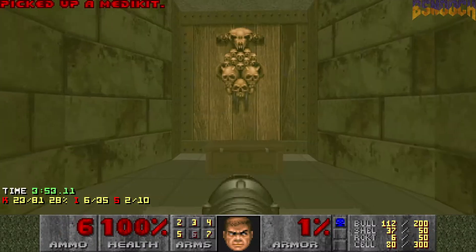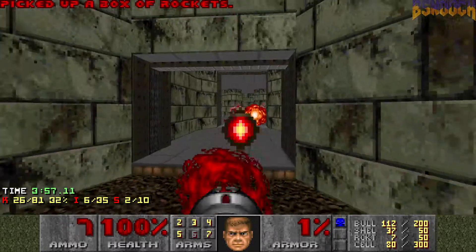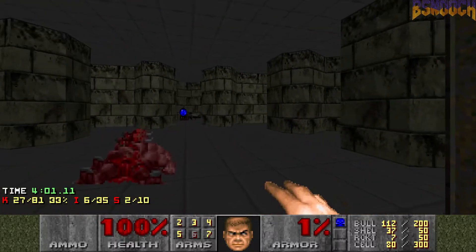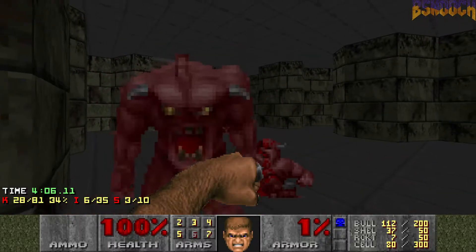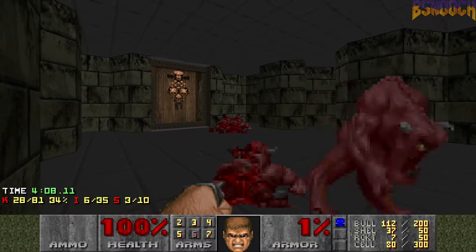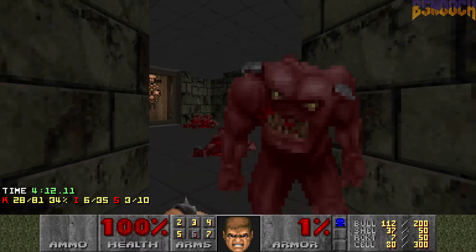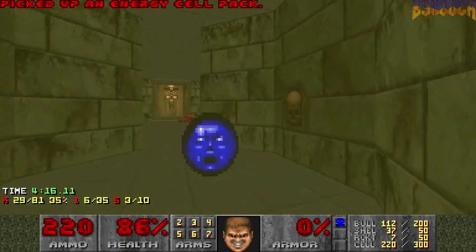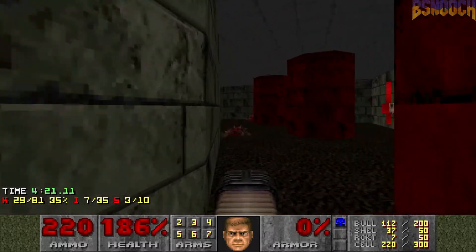Now there's a secret in here. Gotta be careful, there's a bunch of pinkies though. I like to fire a few rockets and then punch out the rest. Gotta be careful though, they will surround you here. Doesn't matter — we get a plasma and a supercharge. Can't beat that.